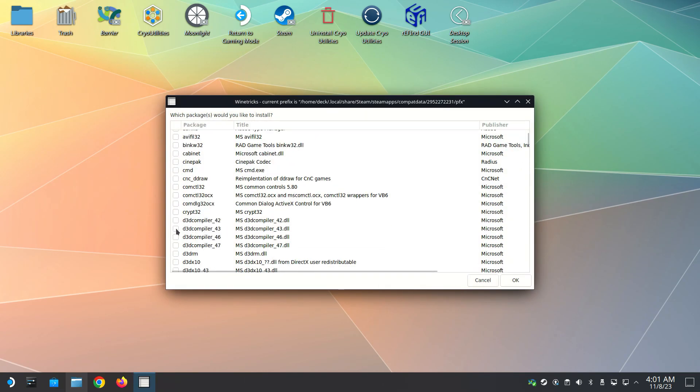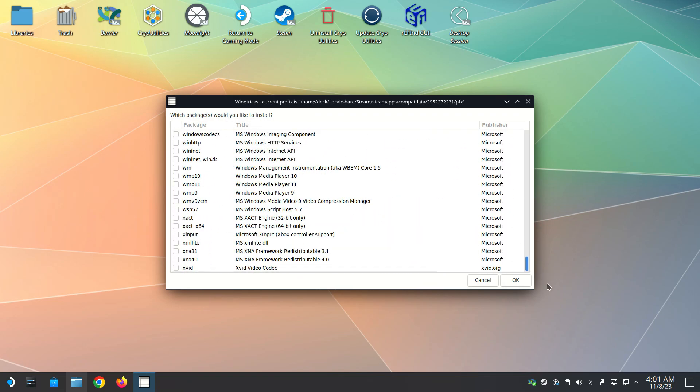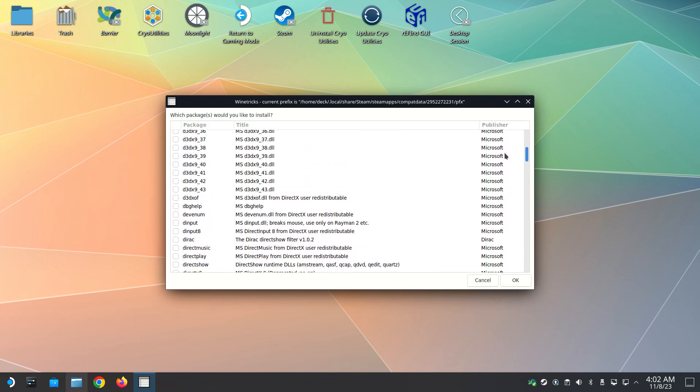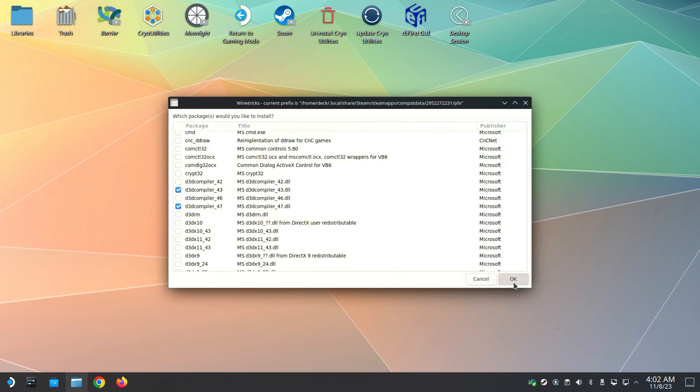We need three items to select from this list: d3d compiler 43, d3d compiler 47, and then scroll down and select vcrun 2022. Double-check that you selected the right ones, then click OK and wait for it to install.